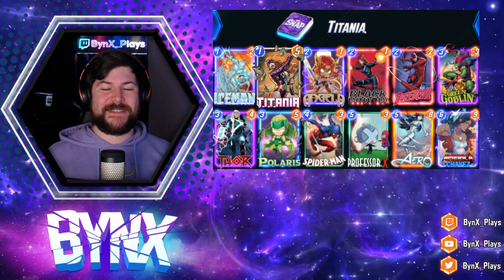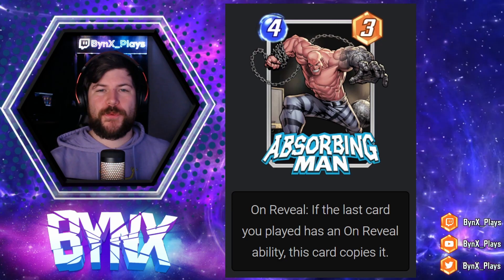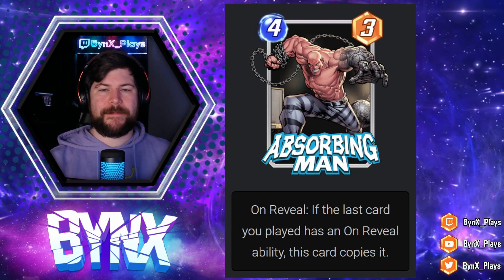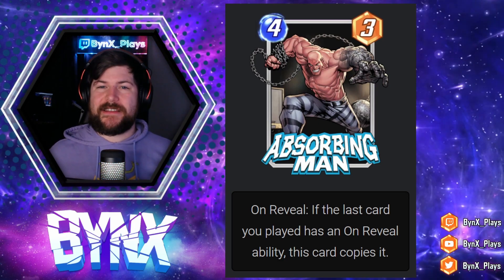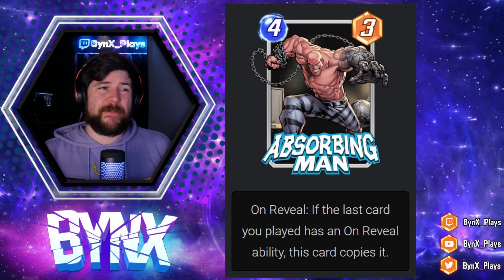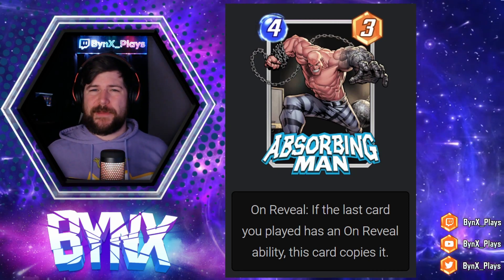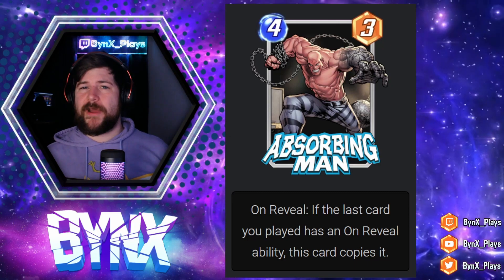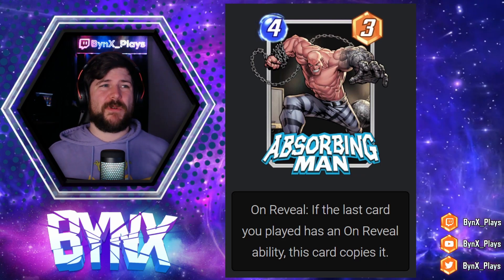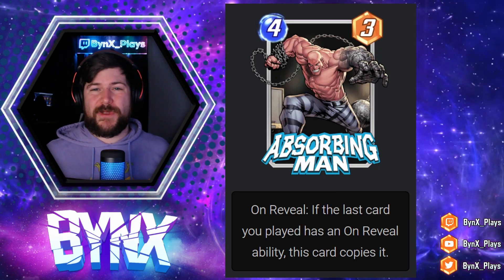We have Absorbing Man, a four energy, three power with on reveal: the last card you played has an on reveal ability — this card copies it. It's very similar to what Mystique does for ongoing effects. I think Absorbing Man is just a great staple card for any kind of on reveal deck that's trying to do big things. It's very similar to Wong — usually you're just looking to get one additional on reveal trigger — but Absorbing Man can do it after the fact, so you can change up some ordering. They're just going to work really, really well in tandem.